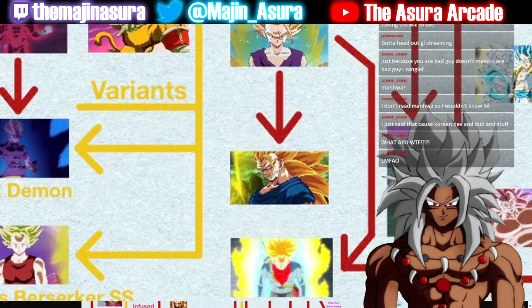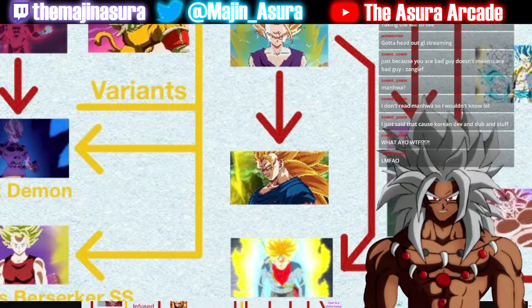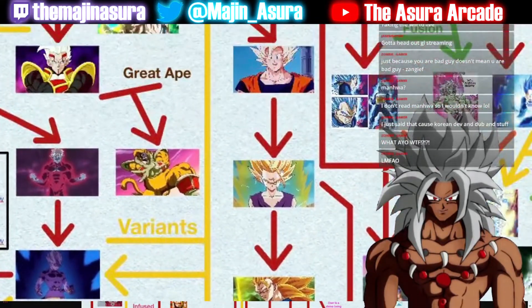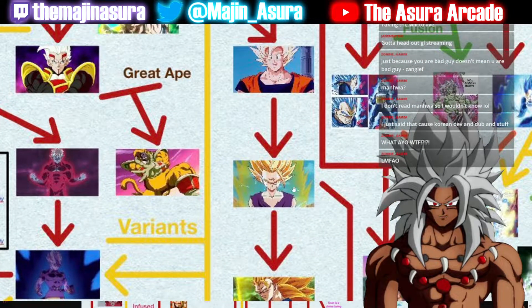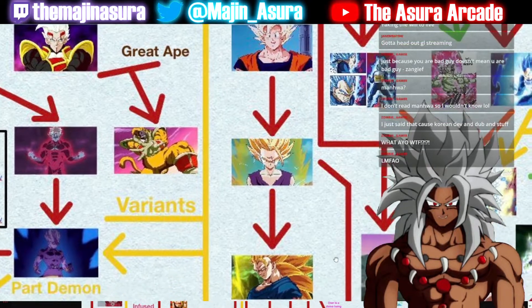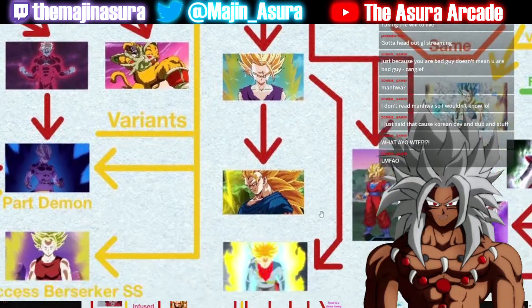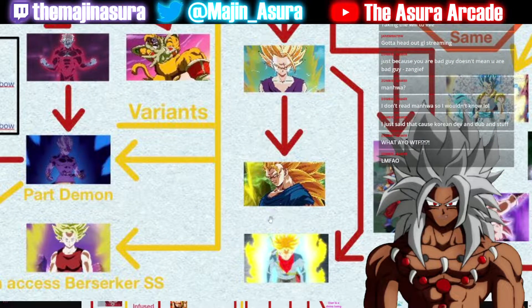If you don't want to deal with Super Saiyan 3's energy drain and want a form stronger than it, keep working on your Super Saiyan 2. Enhance it, and one day someone's gonna piss you off enough that you'll enter Super Saiyan Rage — the best version of Super Saiyan 2 there is. Unfortunately, the person using it looks like a complete goofball. Should've kept the Z design, but whatever.